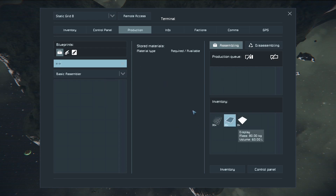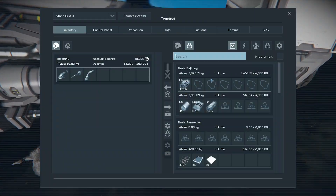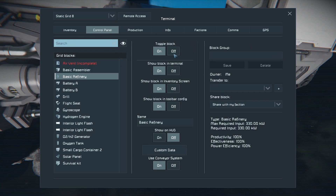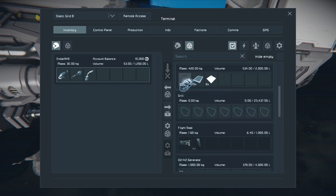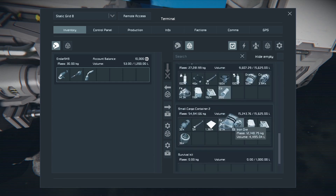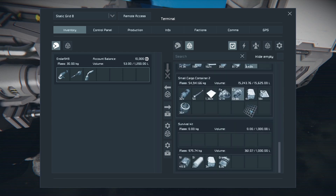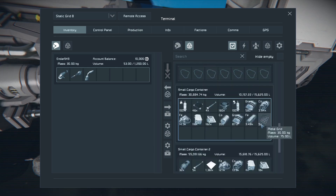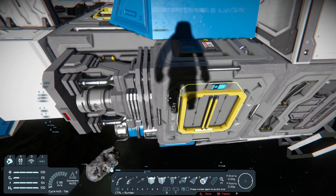So once all your components are completed, you can now start upgrading this ship with a large refinery. First you might see that the basic refinery is currently producing some cobalt. Go into the control panel and turn it off. If you turn it off, it'll stop producing anything but also won't pull ore from cargo, so you can safely put the cobalt back into cargo and nothing will happen. Do the same with the assembler - as long as it's not producing anything, you don't have to turn it off. Just take all the components out of it and put it all in the cargo container.